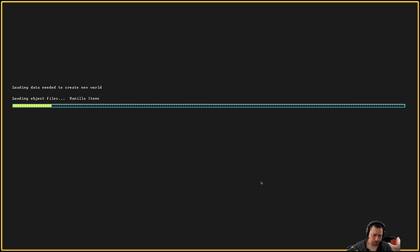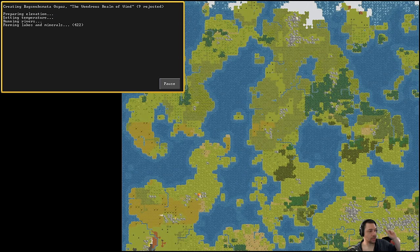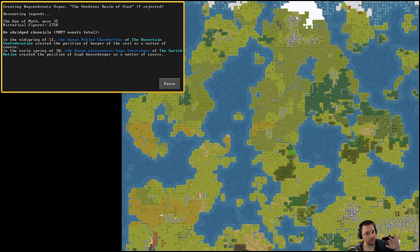So let's create a world. What will happen here is it will procedurally generate a sort of island-y, continent-y thing, and then create a hundred years of history for us to play into. Right now it's generating the terrain, rivers, lakes, setting up the minerals, mineral scarcity, vegetation, and then plopping in civilizations with their own history and developments.